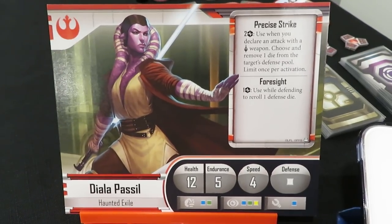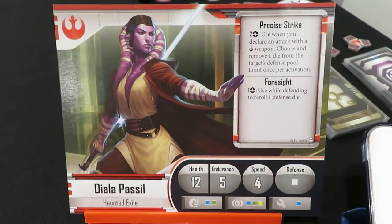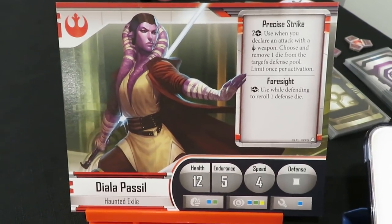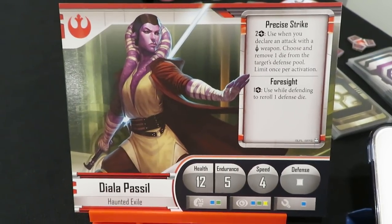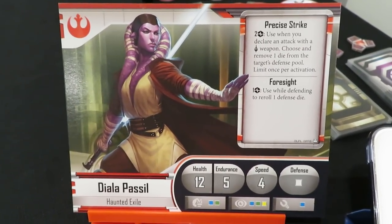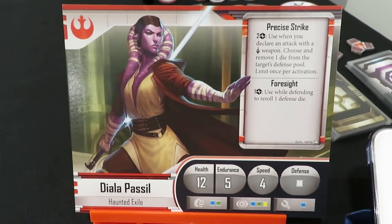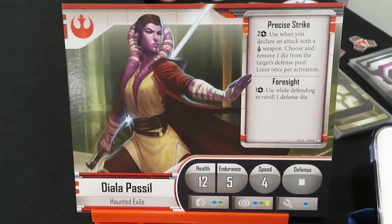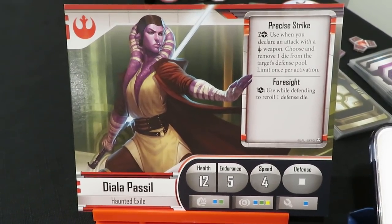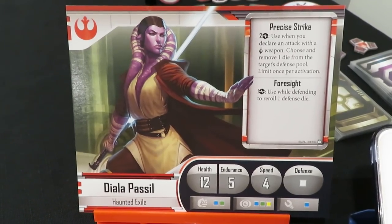The second ability is Foresight: for one strain, used while defending, you can re-roll a defense die — really cool. It doesn't explicitly say whether you use it before or after rolling, but based on the name Foresight, my guess is you'd take the strain prior to rolling. Someone can let me know if I'm incorrect on that.